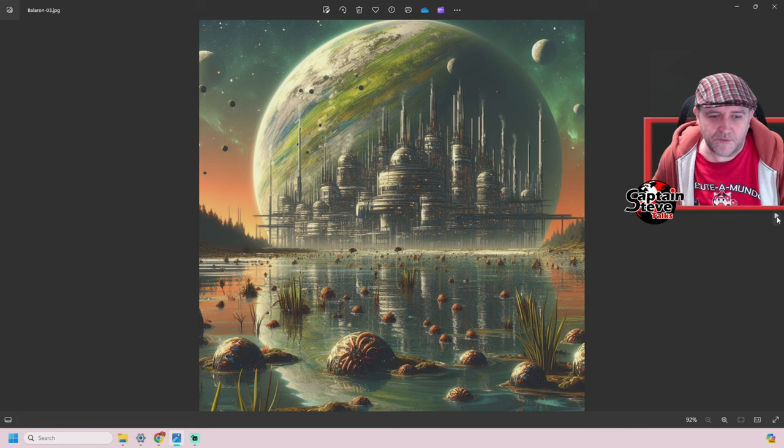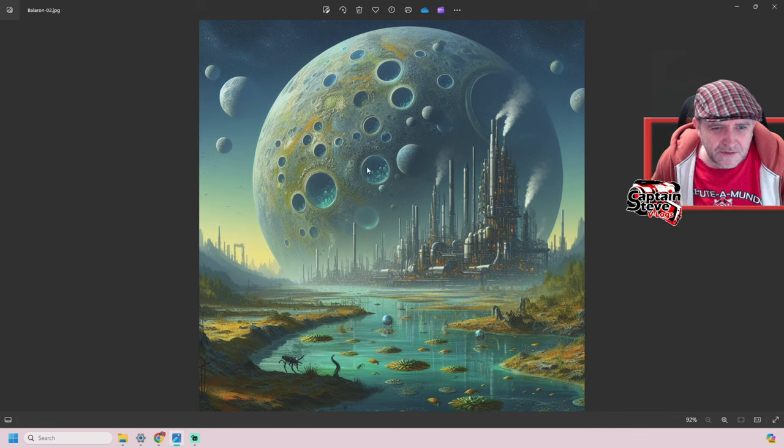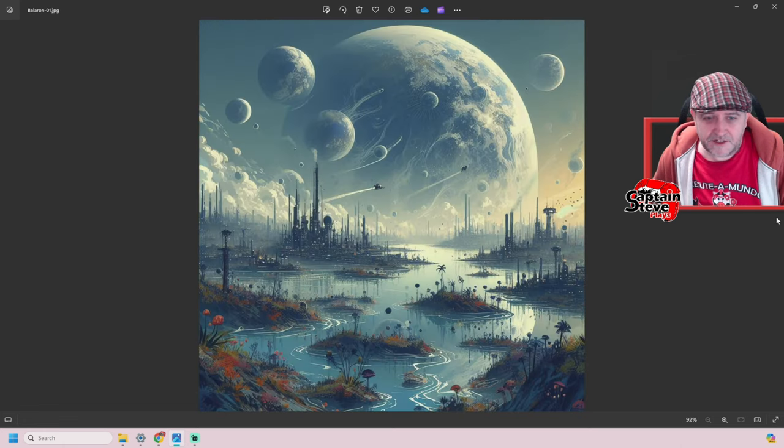Anyway, here's another one of Beleron which I think is freaking awesome — look at that for an amphibious-like world! And yet another one of Beleron as well. Looks like there are all these weird craters here, which are probably spawning pools. Maybe they've got two planets — Beleron and then a neighbouring planet as a nest planet or something. I don't know, but that looks pretty darn freaking epic.